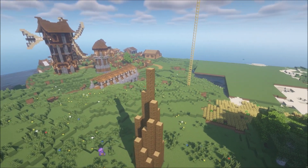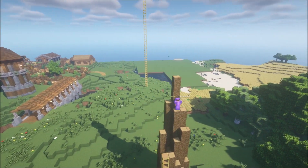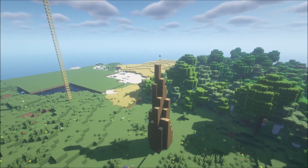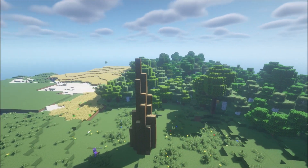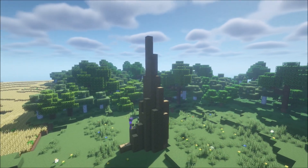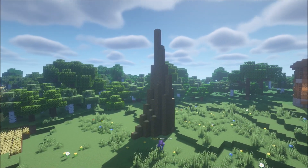GoodTimesWithScar had his tree farm inside a dome, and then a giant mother tree — I think he called it the mother tree — in the center, which you could go in through the drain system. It was like the center point with different levels, and I just thought it was so cool. I've always wanted to do one like that, but I tried back in the day on console and stuff.